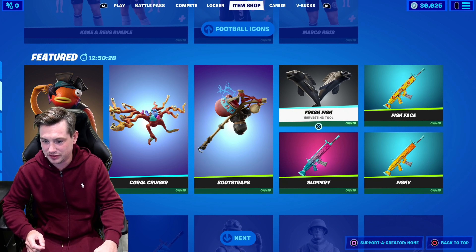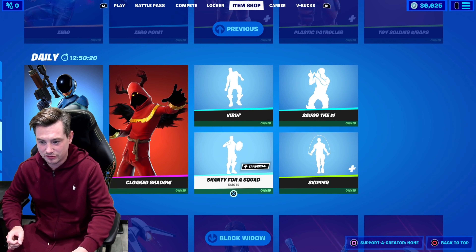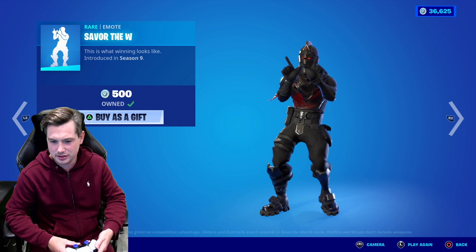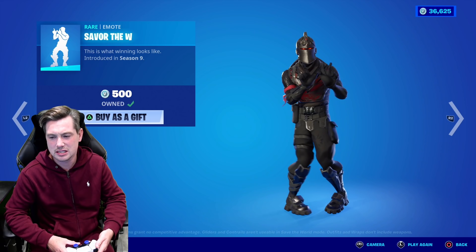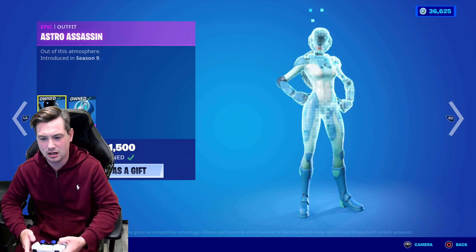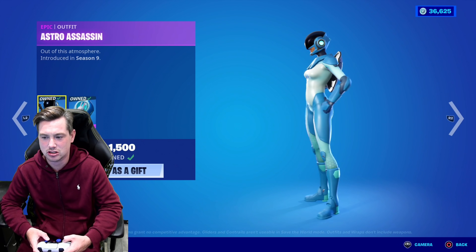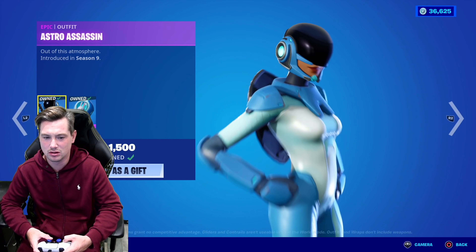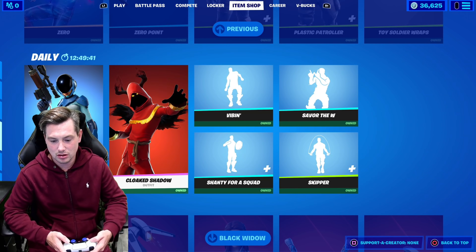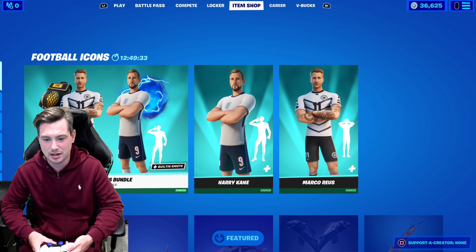We've got the fish styles. The Zero Point outfit is there. The Toys Are Back emote, Vibing Shanty for a squad, and Skip Us Save with the W — which I'm pretty sure is a rare emote, about a year and a half or two years old. Astro Assassin is here — I made a video about this months ago. It's supposed to have a red style coming but they scrapped it for some reason, though it was in the files. The Cloak Shadow Black Widow Snowsuit bundle and the Armored Batman Zero bundle are also in the item shop still.